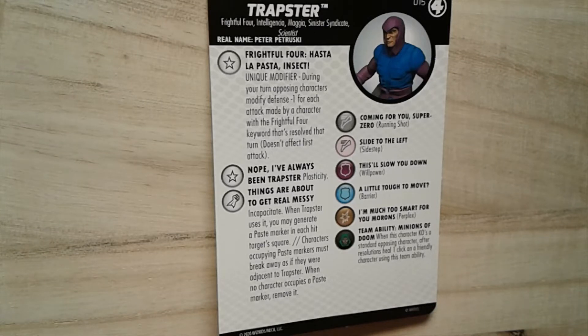Thanks for joining us today. We are looking at Trapster, number 15 from the Fantastic Four set. This common figure is a great addition to Frightful Four team builds. The keywords I use him with mostly are Frightful Four, of course, but there are some Scientist builds you can get out of this, and Sinister Syndicate is pretty useful.